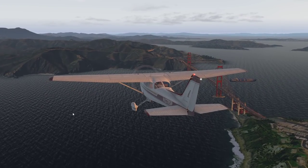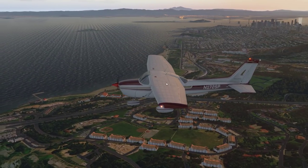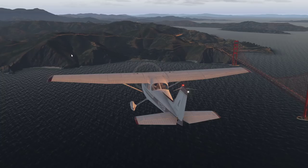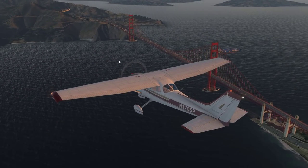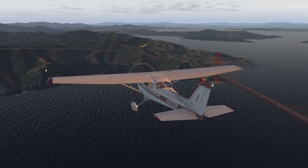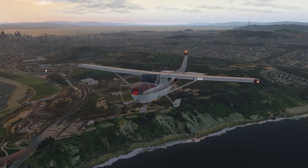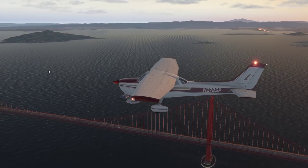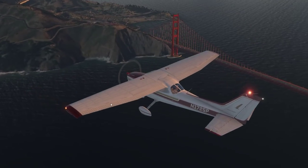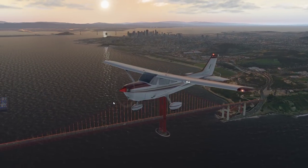We see it - where is it? There it is, guys! There it is - the Golden Gate in all its glory! Oh yeah, I like that a lot. Now how do we take a fantastic photo? I think we have to go in front here and then we can take a photo. My goodness, yes! Maybe in one of the streams I'll try to fly under it, but today let's keep it safe. Let's keep it professional.